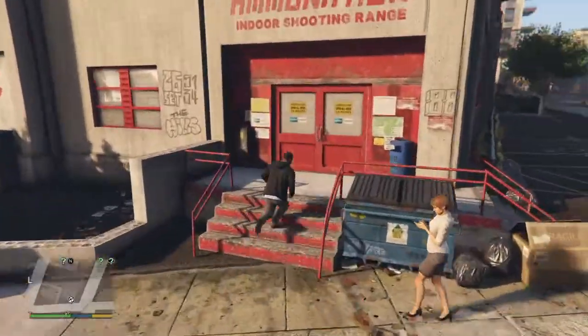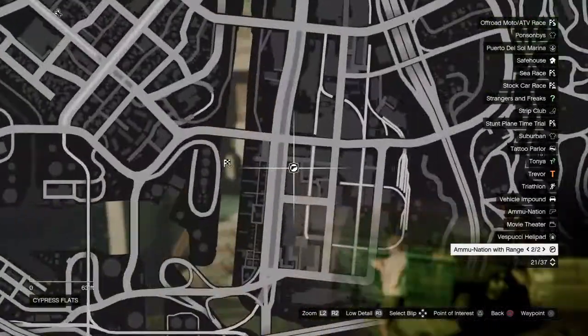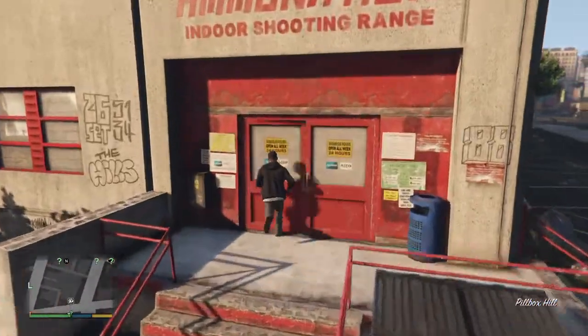So what you want to do is come to any of these stores around the map — there's one here and there's one here. You have to go to one with a driving range.